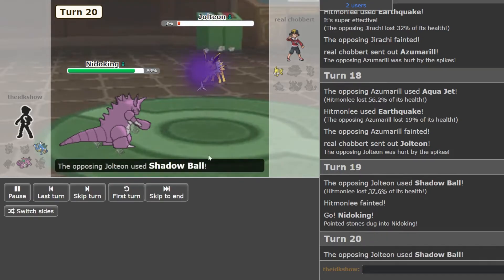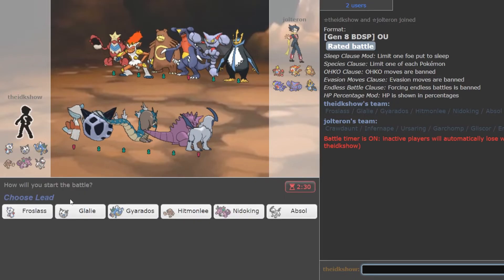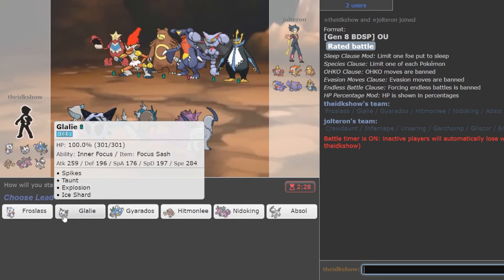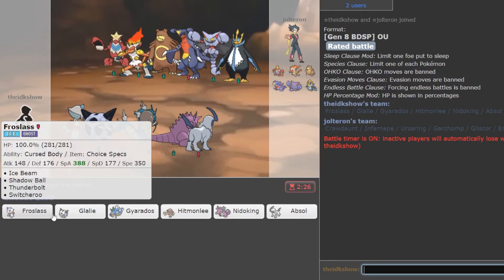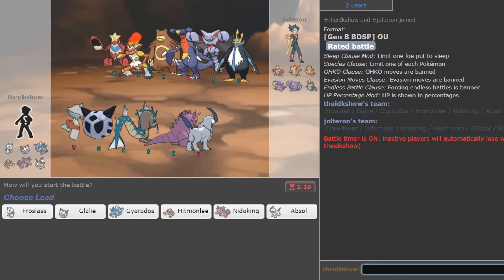I think this is the last game after this one. Alright, hopefully this last one we can show off these two a little bit more — they've been putting in work. Glalie is like the designated lead so he's pretty much doing stuff every game. And then Froslass is dependent on the matchup, but I'm pretty sure he's done stuff every game almost.